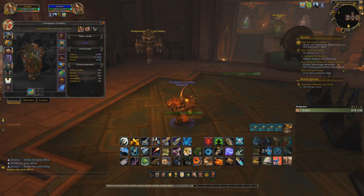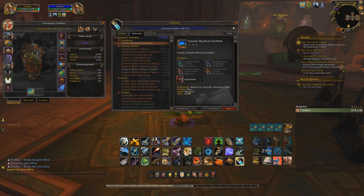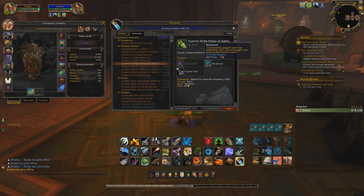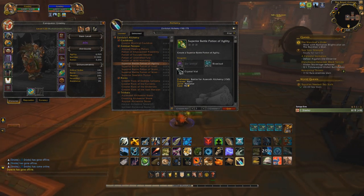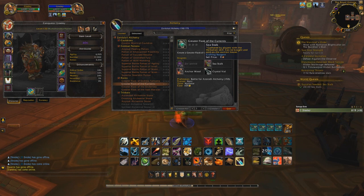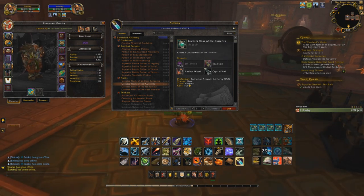For potions, obviously the Superior Battle Potion of Agility — I still haven't learned to make it since I haven't been to Mechagon or Nazjatar yet. Your Xenthanid flower from Nazjatar is the new crafting herb, and I've got a lot of Riverbud saved up. You'll also want the Flask of the Currents, which uses more Xenthanid plus Sea Stalk — I've got a lot of Anchor Weed saved up for that. But that was a quick abbreviated guide for 8.2.